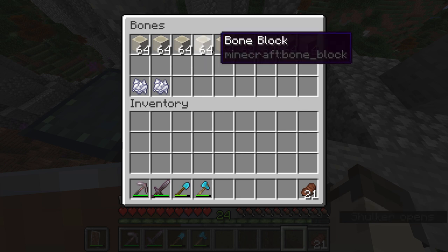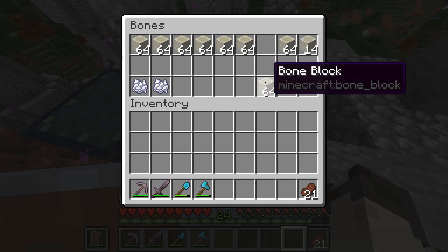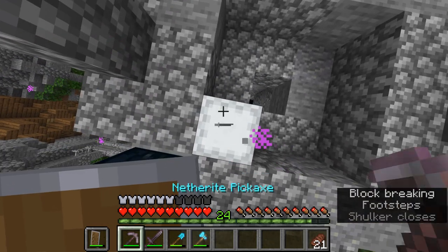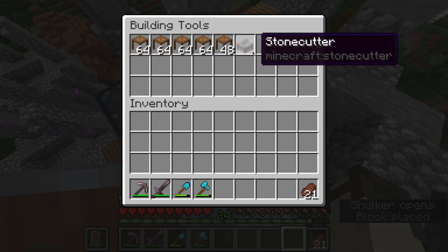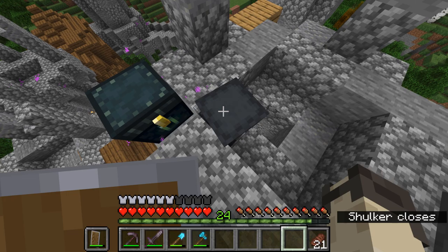Here's my bone box, full of bone blocks. Hopefully I'll be able to get more in there, but each bone block converts into nine bone meal, so each one is essentially nine stacks of bone meal — a ton, and way more than I'll ever need. Next up is building tools, which currently only has scaffolding and a stone cutter in it. Hopefully when I think of more stuff used for building, I'll add to it.